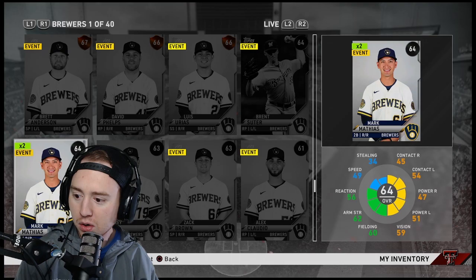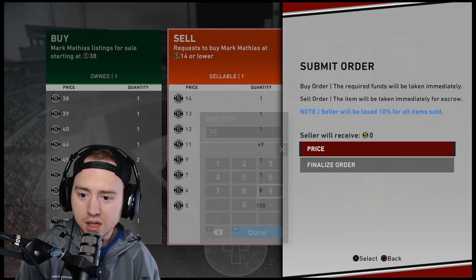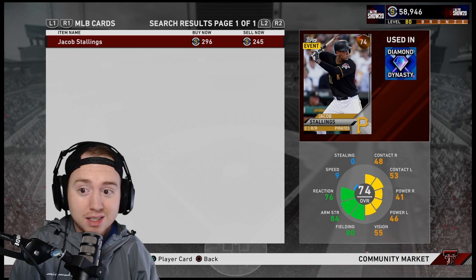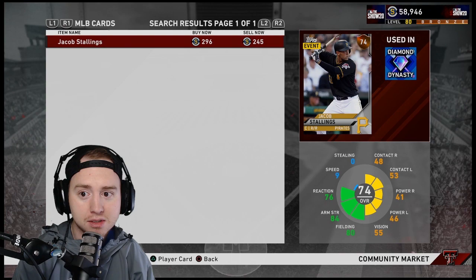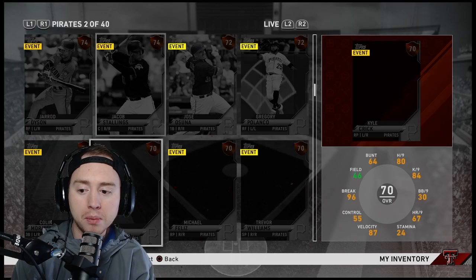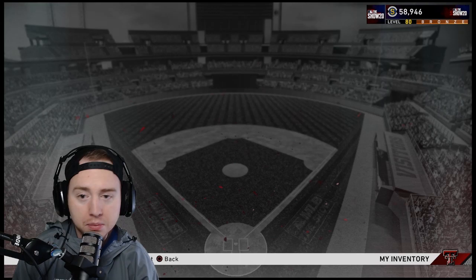Keep scrolling through your inventory. Even a Mark Matthias for 35 stubs — I'll never turn away stubs. Some teams like the Pirates have decent bronze value. Jacob Stallings sells for 296 stubs; after the 10% tax you're making 270. Don't forget the tax — 10% comes off the top on every sale. Cards doing nothing for you, like a random bronze at 85 stubs, get them out of here. Once you've gone through everything you'll have a solid bankroll.